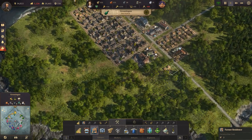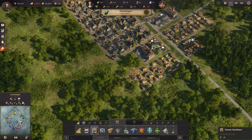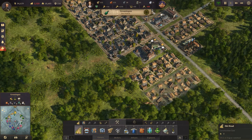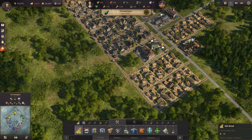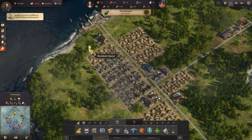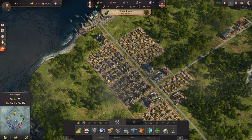Let's build some more farmer residences. We have the market down here, so let's build it over here. Let's build the roads. There's a resident quest here — a delivery quest. No, I'm not going to do that. Sorry.